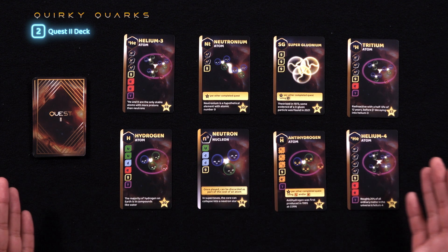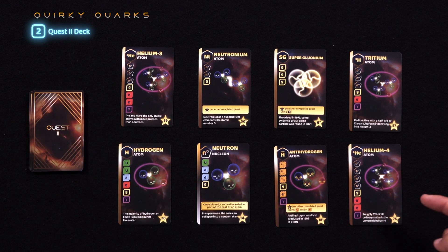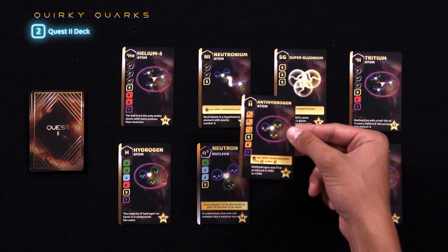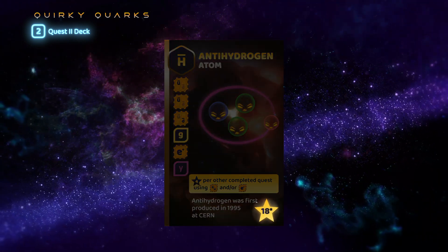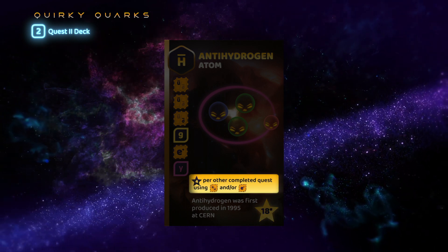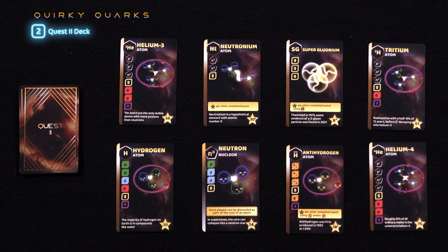Now let's look at the quest two cards, which arrive in the auctions in rounds four and five but can be drawn earlier. Quest two cards often have greater requirements than quest one cards, but give players the opportunity to gain more points. Some quest two cards, such as the antihydrogen shown, give special abilities that allow players to get extra points at the end of the game. For example, the antihydrogen gives 18 points for itself and four extra points for every quest that player has completed which requires an anti quark or positron.